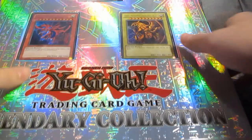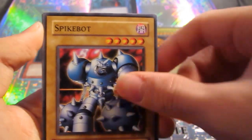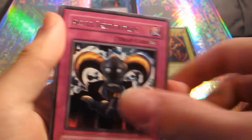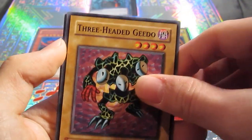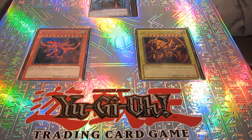Last but not least, the final pack. Infinite Dismissal, Spike Bot, Mystic Probe, Respect Play, Skull Invitation rare, Four-Star Ladybug of Doom, Kasheki — I have no idea — Three-Headed Geedo, and Driving Snow. That's it! Overall I'm really happy with the pulls.